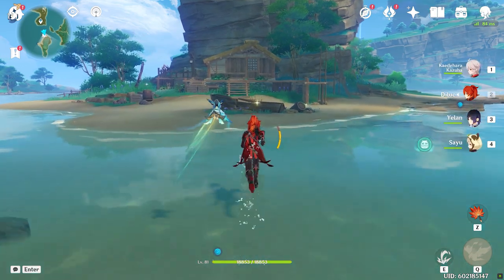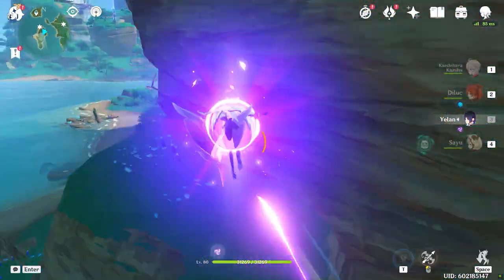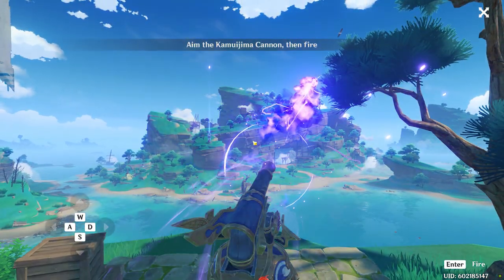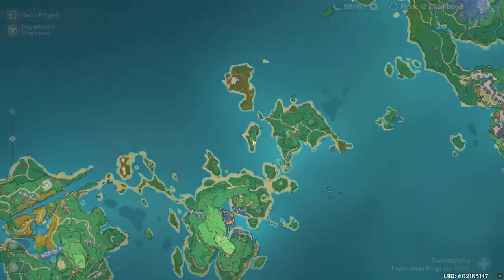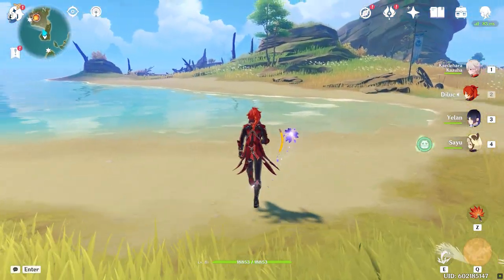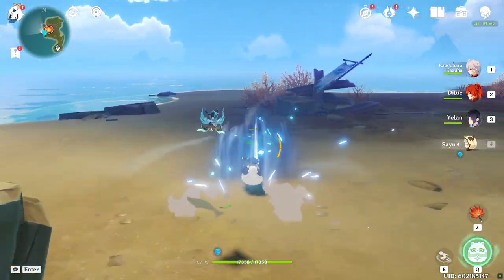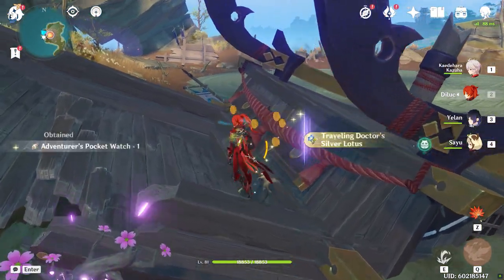One of the first hurdles of doing Inazuma artifact spots are the cannons. Some of these cannons reveal artifact spots, so make sure to pause and match the angle shown. You'll know the angle was successful if you see a sparkle where the cannonball lands. Once set, every time you log back in it'll be the same exact angle — you won't have to change anything.